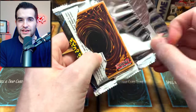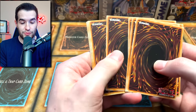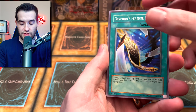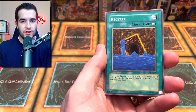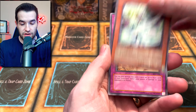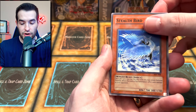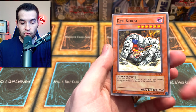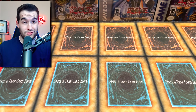We still have Invasion of Chaos. Let's see if we can get blessed with some amazing packs — because in these packs we have pulled BLS, which was pretty incredible, and many other awesome things. Let's see if we can continue the trend. I think Legacy packs will probably win, but if Ghost from the Past pulls Evenly Matched, they've got a good chance. Stumbling, Stealth Bird, Drillago, and Ryukoki — a very cool zombie card that's just a regular old common.